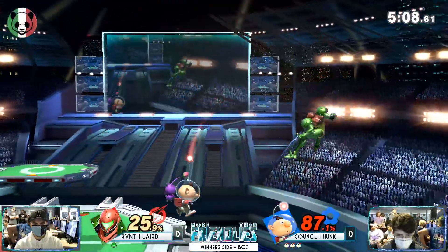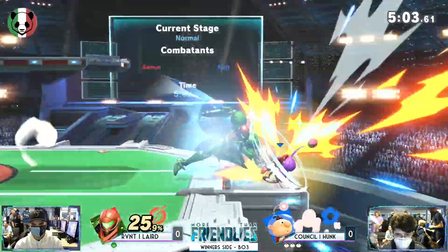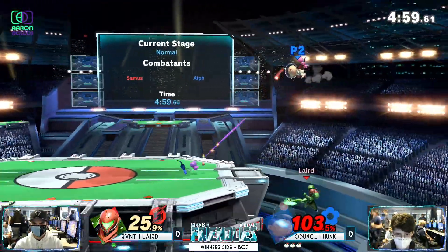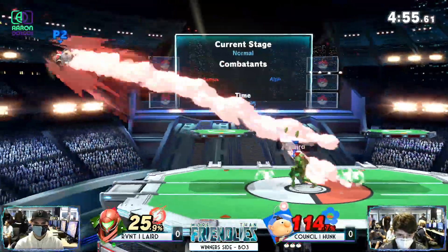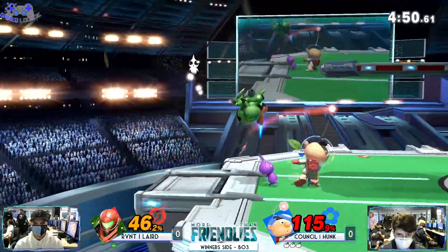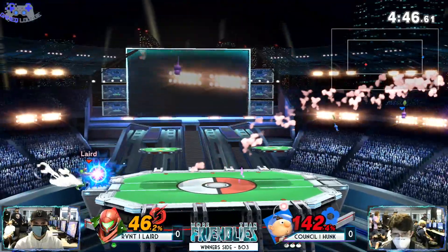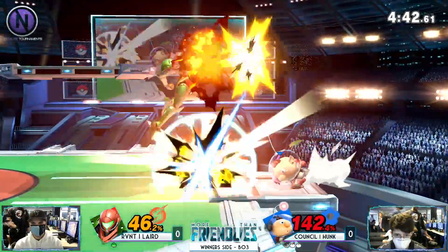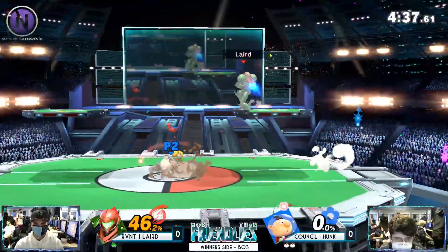I think he can out-button the Olimar, I really do. Oh, the footstool — this is a good reset for Laird. I think just playing more neutral is a good idea for him, especially because he can camp out with missiles and stuff. It's hard to make a comeback from three stocks down. It is the first game though — we'll see what happens. Hopefully he finds some sort of adjustment. He is adjusting by not clearing the Pikmin off himself, but the white Pikmin is the only one you really have to get rid of as soon as possible.